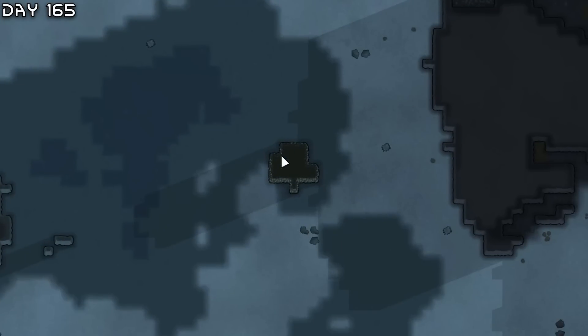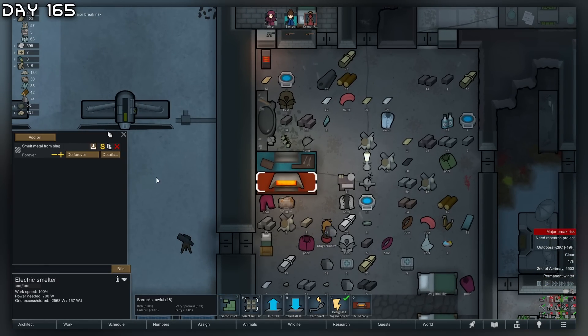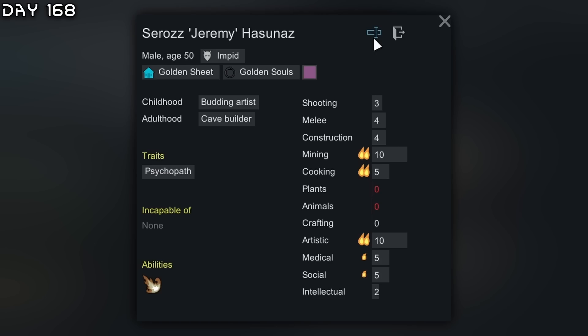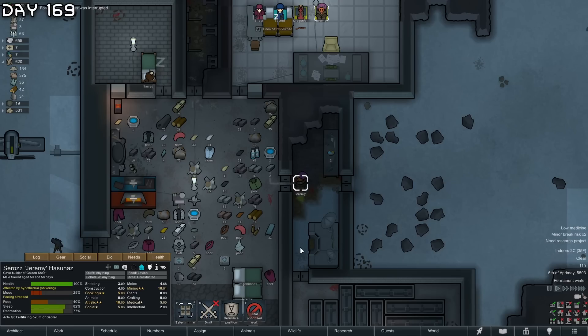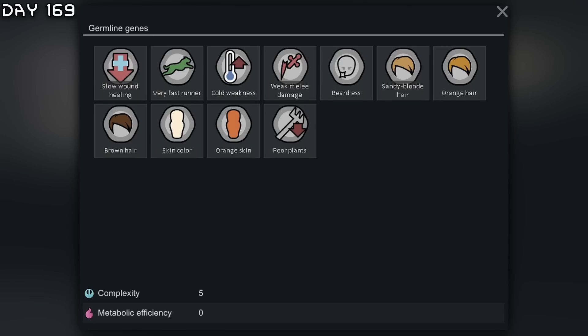Silver meteorite again. Making uranium simple helmets for everyone — very protective. Really need the geothermal generator. Also recruited Zeros — welcome aboard Jeremy. He'll be a miner, cook, and artist. Jeremy is throwing a party. Going to have Jeremy fertilize all of the ovums from Silver and Sacred. Got a gene from Sacred and Jeremy — very fast runner. The colony has come quite a far way.